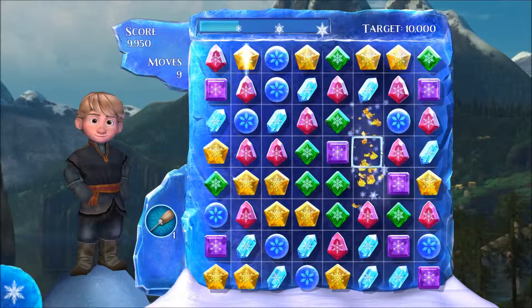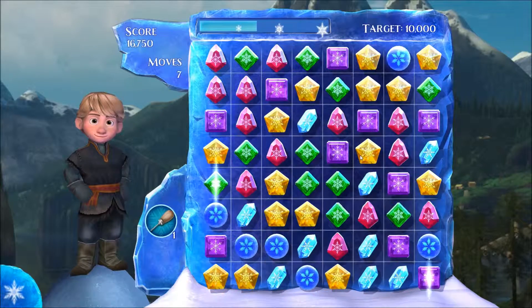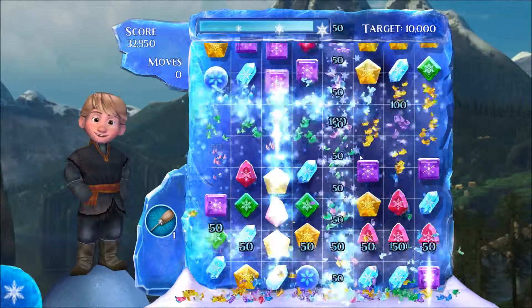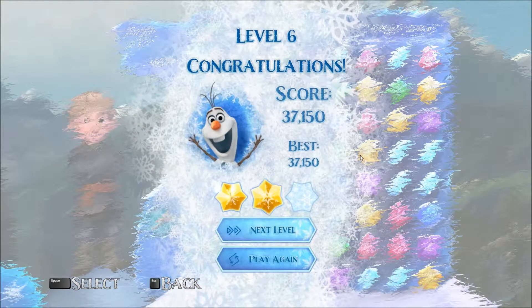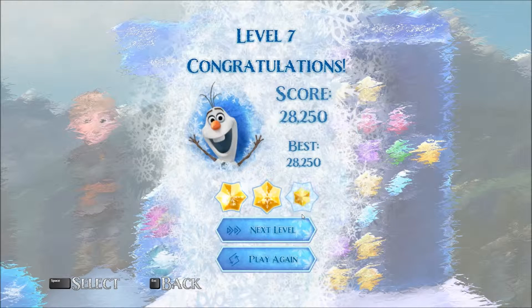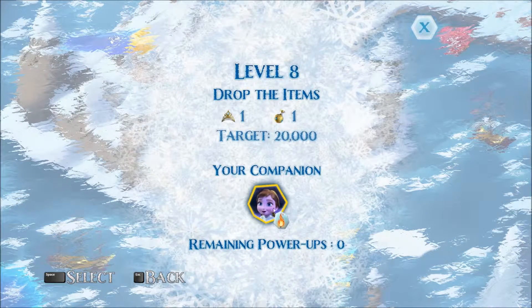Can I win? Can I get the free win button? Yep, there we go — free win button. I'm going to take a nap. I didn't win this time. Or was it? I'll just sit here while the game plays itself. Three stars. Next level. Congratulations, you unlocked the snowball. Next level. Congratulations, you unlocked Anna and her torch power-up. That makes sense. Your companion: Anna. And fire.